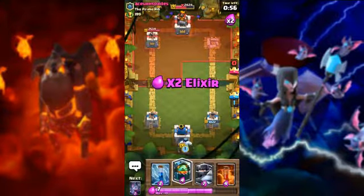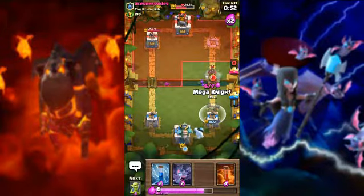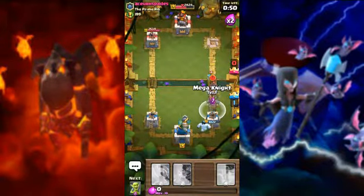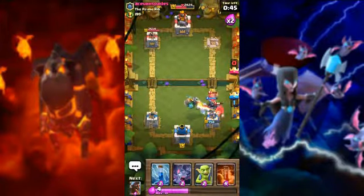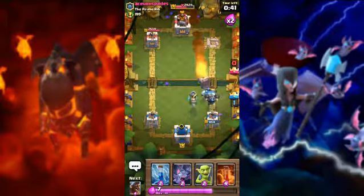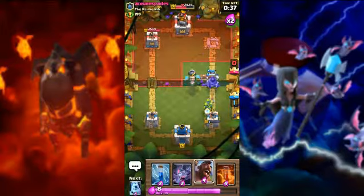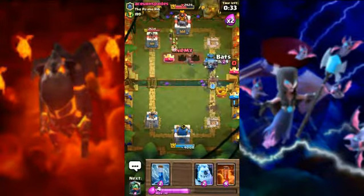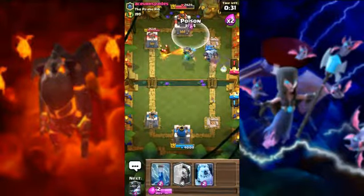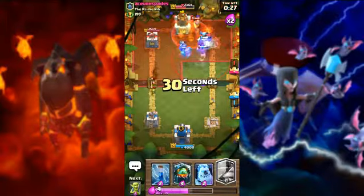Now we are trying to defense and killing his hog rider, ready for his hog. One, two, three — look his hog rider! He used hog and a rocket. They do not have many elixir, so we need to go attack with poison.